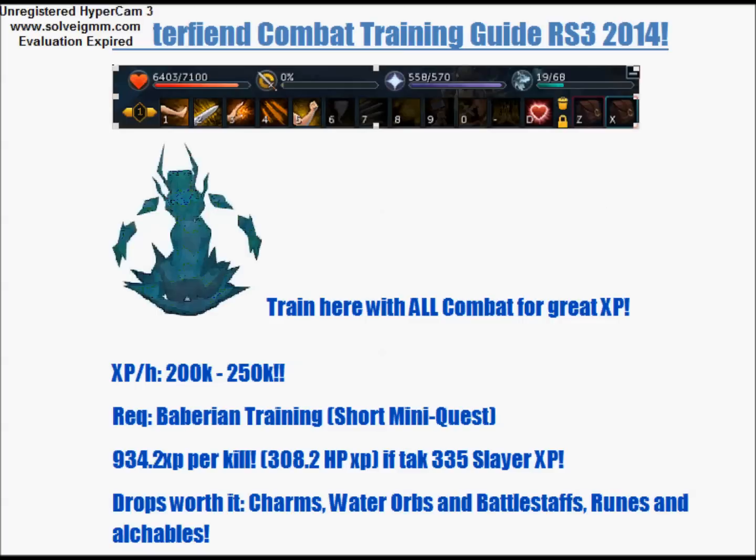Welcome back to the second part of the guide. This is the waterfiend combat training guide. You can train it with all combat stats. It's great XP. You can get 22k to 250k XP. You will get 200k for around 80k strength, around 90k to 95k. 95k plus and you get 250k.